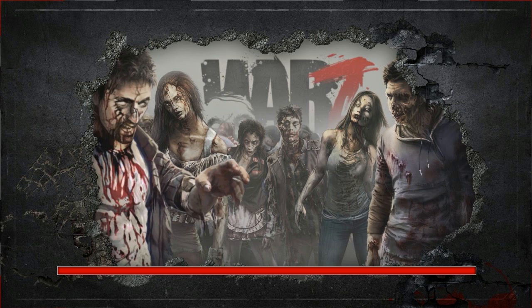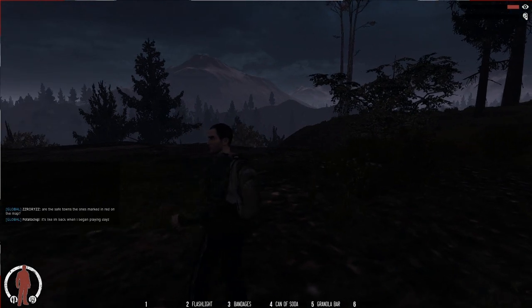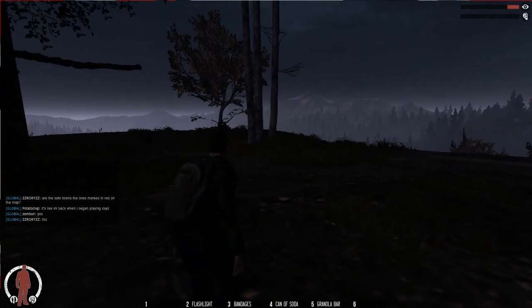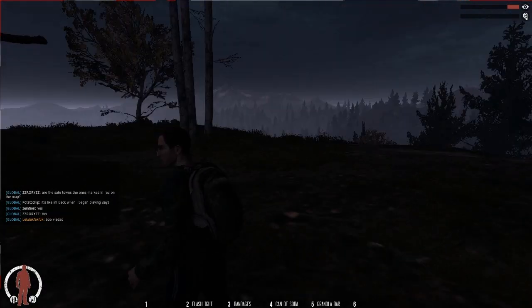We're in! Oh, sunlight — the sun is rising. Let's check the map — push M. We appear to be on a bit of a mountain. You can see the little red circles on the map — these are safe zones. It doesn't feel very open world; it just feels like everything's surrounded by mountains and you're in a deathmatch arena. I mean it felt the same in DayZ but it was more open world-y — this is very rocky and mountainy.